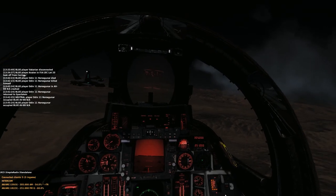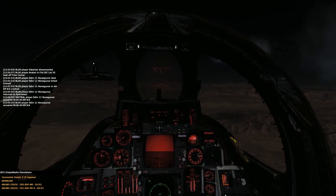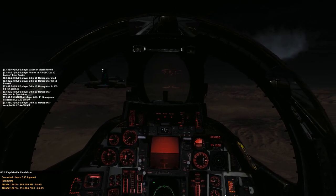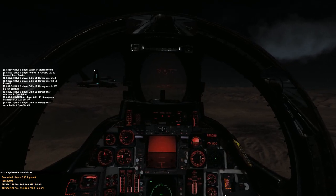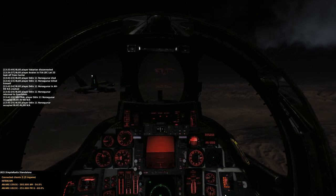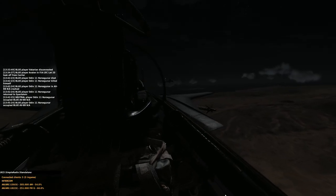Hey guys, 223 Frank the Tank here with another DCS mission video. I flew this one with a couple guys from the Wingman Fighter Discord. It's named Sand Snake Omp, objective being to fly to a LAR airfield and bomb enemy construction materials. You should try and get that airfield up into an active base. It was quite a challenge for me as I've never flown at night before, but plenty of fun. Sit down, grab a cup of tea or coffee and enjoy.